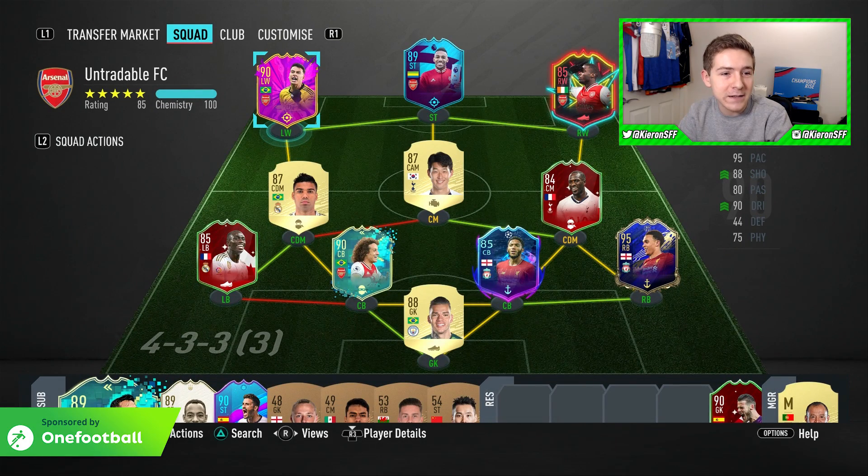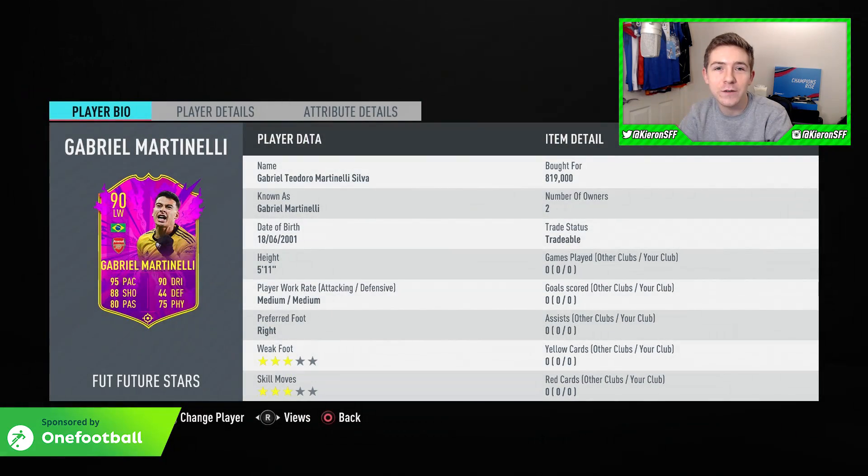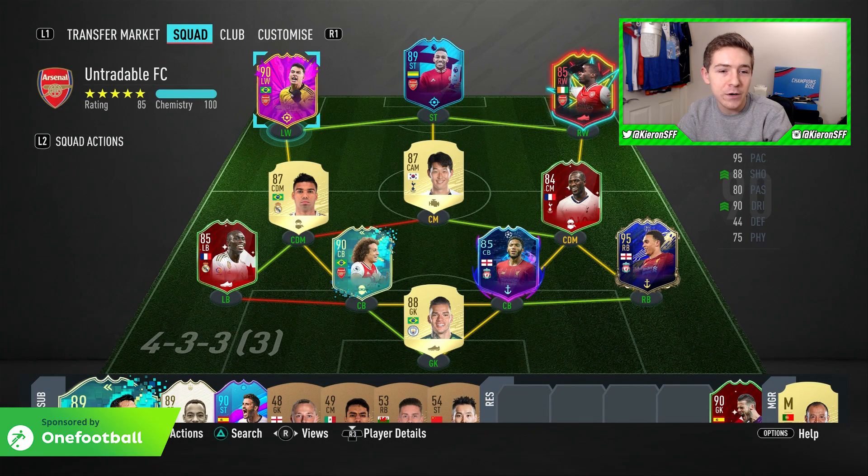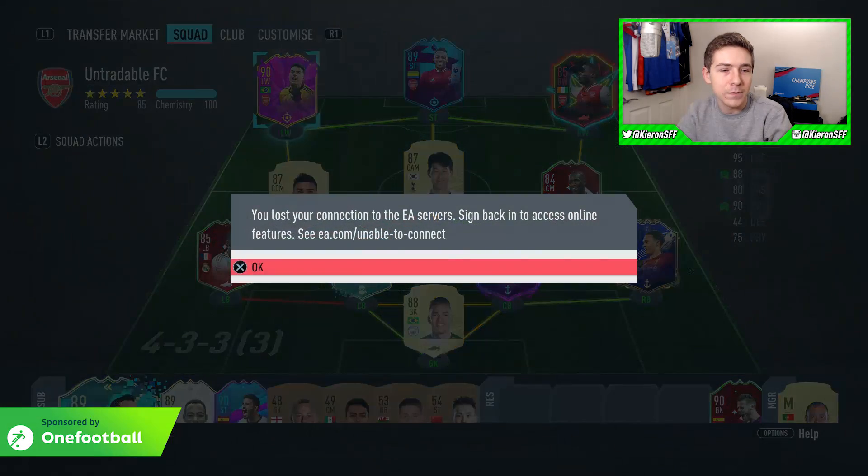I've just picked up Martinelli for just over 800,000 coins. I'm probably going to lose a lot of coins on this review, so if you could leave a like rating on the video that would be appreciated. In the comments let me know which other Future Stars videos you want me to do. This is the team we're going to be using him in.